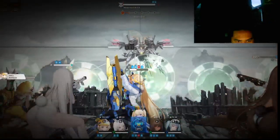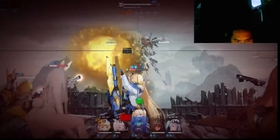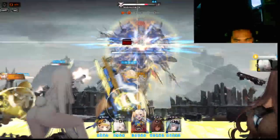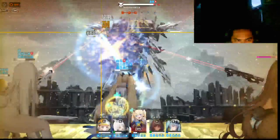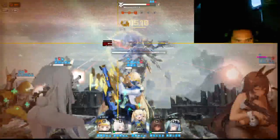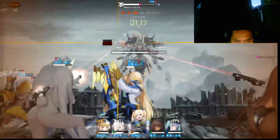For this special interception, I will be using Litter, Blank, Laplace, Snore, and Privaty. Also, you don't need to have the exact same characters to defeat Modernia, but what you need is a better understanding of what this build or team comp is doing.